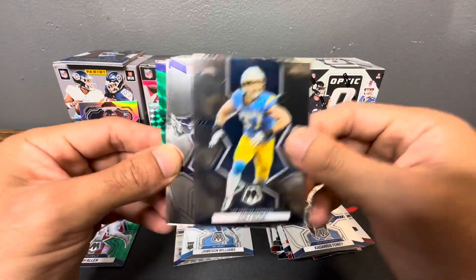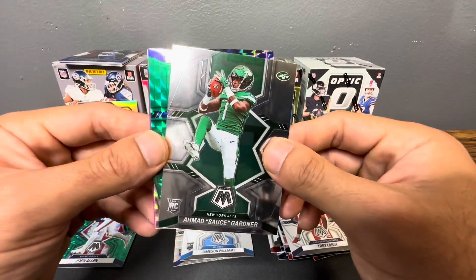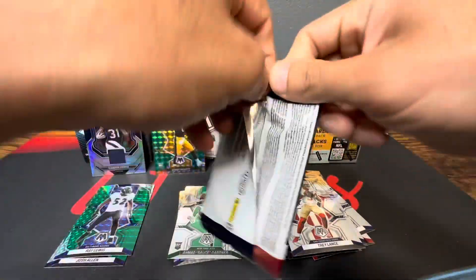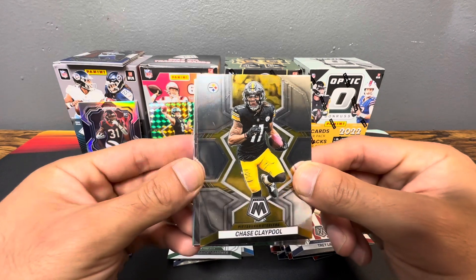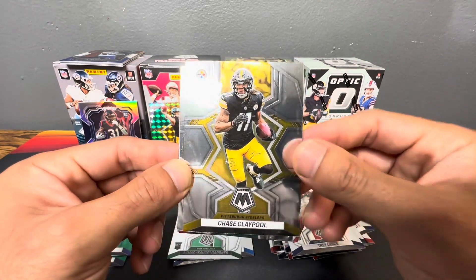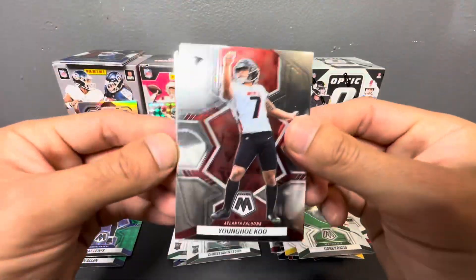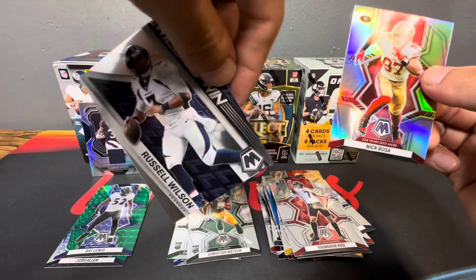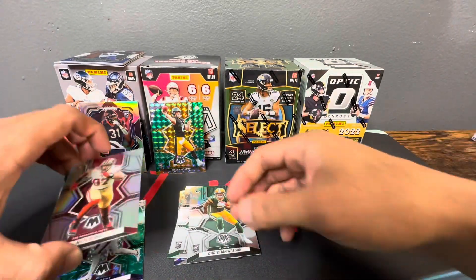We got Kadarius Toney, Joey Bosa, Kurt Warner, nice Tree of Life National Pride, Sauce Gardner rookie base. Ray Lewis on the green Mosaic — okay, we pulled her on the back. Last pack — got Chase Claypool, Cory Davis, Christian Watson NFL Debut. Got Pickett Love there, Nick Bosa on the silver, and Will Fuller or Russell Wilson. Not too bad a showing there, Kenny P on the green Mosaic — we'll take that.